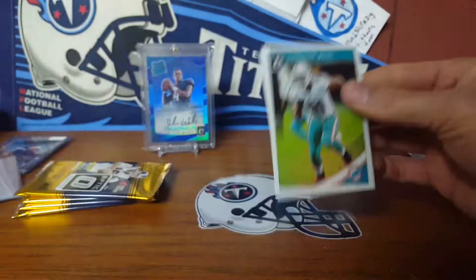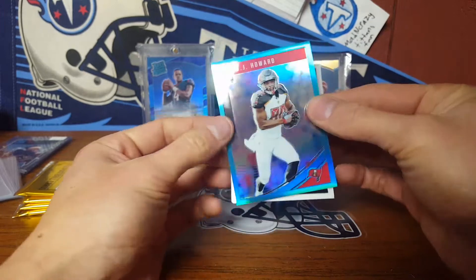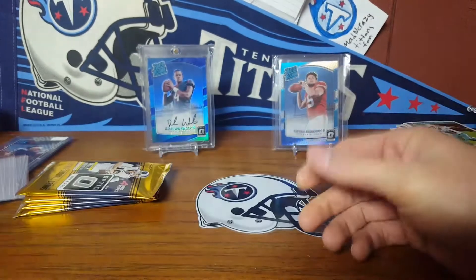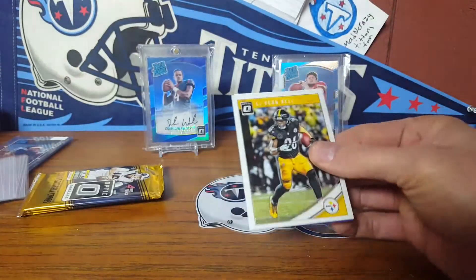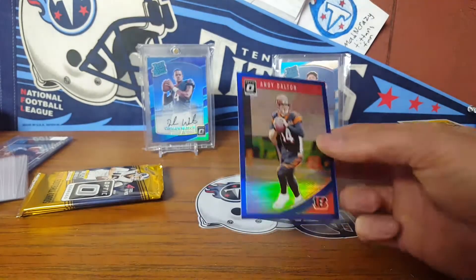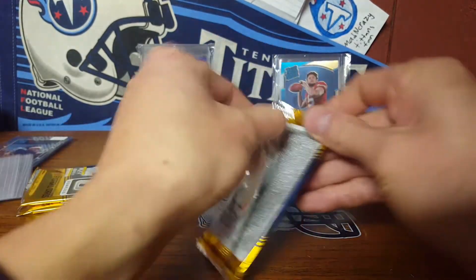I'm assuming one of these three boxes is going to be like that. There's Deon Lewis and an OJ Howard aqua, Justin Wea — that one's also out of 299. Nothing super short print yet. The auto was a nice short print but 75 is kind of short print. Deandre Hopkins and an Andy Dalton blue. Alex McGough rated rookie — that dude probably has an auto too. These dark blues are out of 149. Three packs to go.